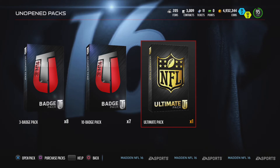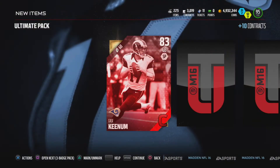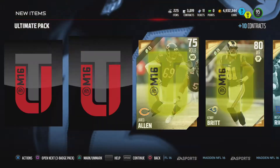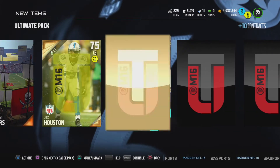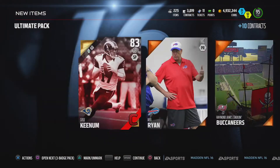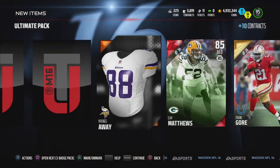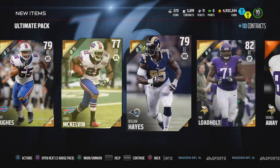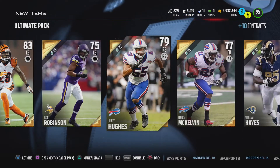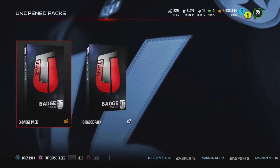We haven't pulled anything with value. Last pack - the ultimate pack. I'm pretty sure you're guaranteed an elite in this pack. Clay Matthews - that's probably our guaranteed elite. We're not gonna get anything else out of this big pack. Nope, nothing else but a Clay Matthews. That's rough. We got a few 80s but maybe that Kingdom card goes for some coins.